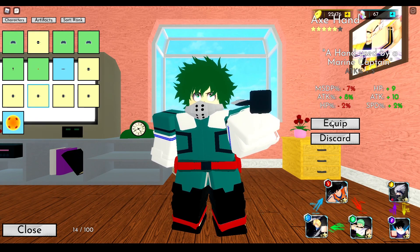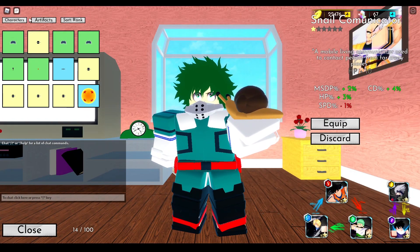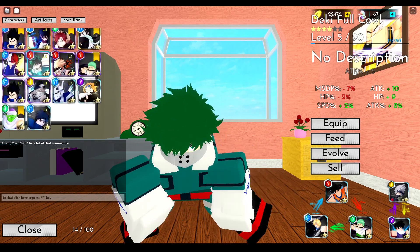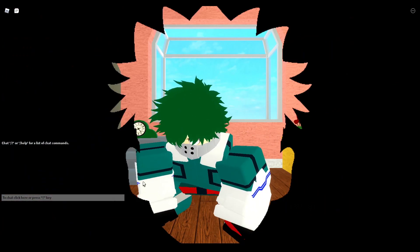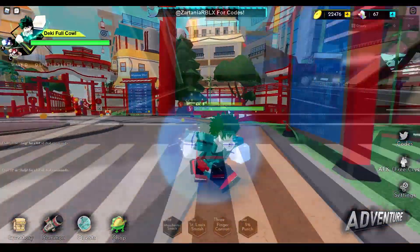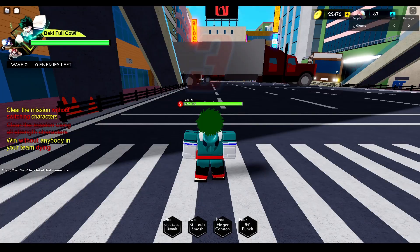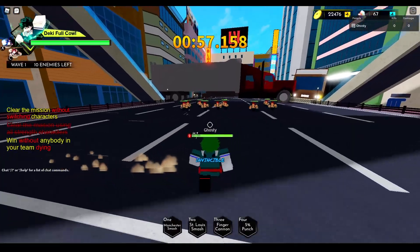He got an artifact with HP, Attack, and Speed — that's pretty decent. Let's equip him now. I'm going to replace Vegeta because I can't replace Gaara; Gaara is just so good as a support unit. Let's try one of these hero missions and see what we can do with Deku.